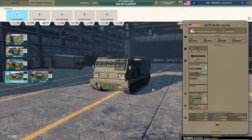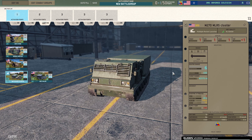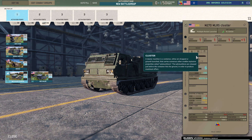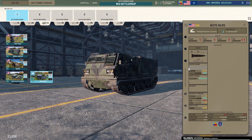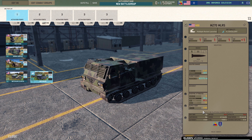The M270 MLRS with cluster rounds — good range at 42,000 meters, 12 rounds, penetration six, not a bad aim time at 28 seconds. It takes about two minutes to reload which is frustrating. There's also a high explosive version — another 12 rounds, same stats, reloading time just over a minute, excellent quality. Really good range. Having these combined is really good, though the HE version is more expensive than the cluster, which is quite interesting.